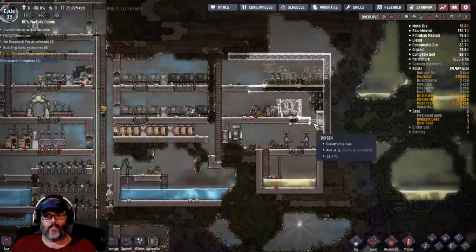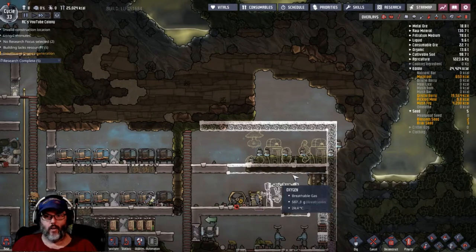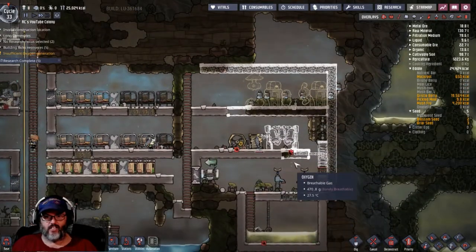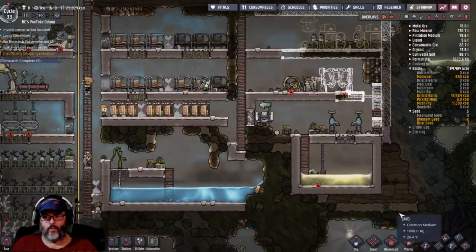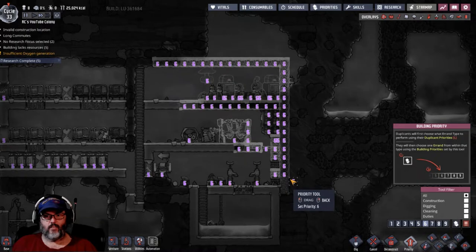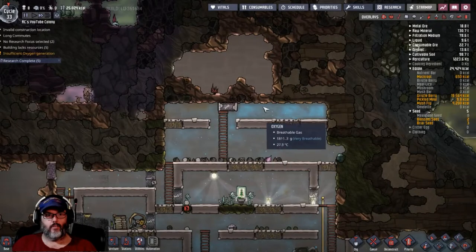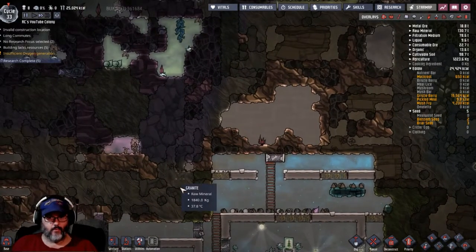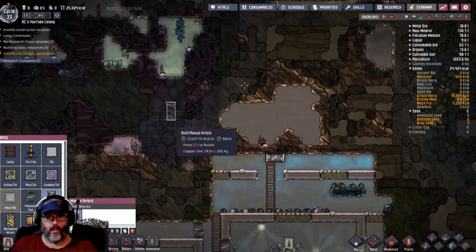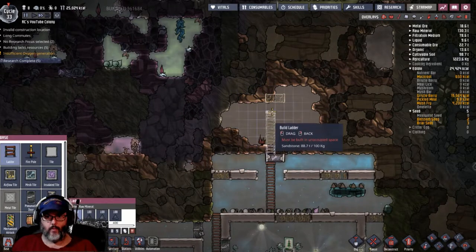All right — we've got this set up that's going in, so I'm okay up here and we'll link all this up later. I'm going to make that a six. Back up to here — we've got this airlock. I'm going to put another airlock here and connect that with a ladder, then bring this ladder up.